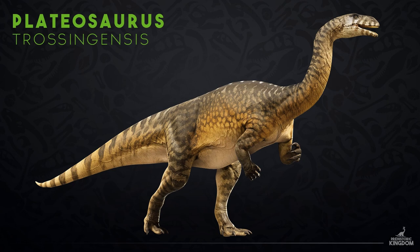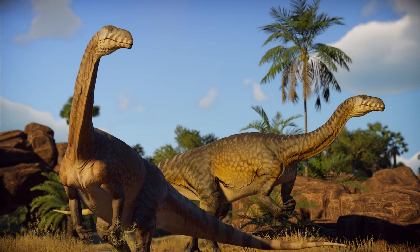Everything discussed below won't be available in the initial Update 11 public test branch build but will be added progressively. A new sauropodomorph will be marching into your parks — please welcome the 'broad lizard,' Plateosaurus. Unlike its younger relatives currently in the game, this Triassic dinosaur was bipedal, featuring short forelimbs with sharp claws. Scientists have observed extreme size variation in adult specimens of Plateosaurus, making it a particularly diverse species. It will be released later in the Update 11 test branch, and it looks fantastic.